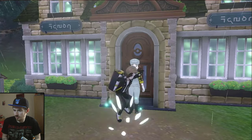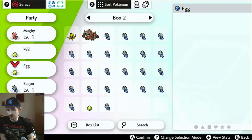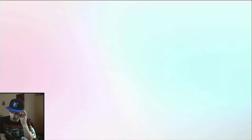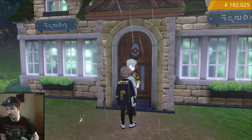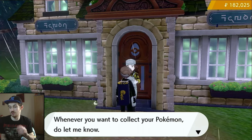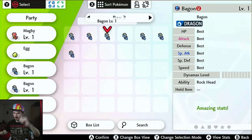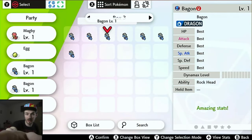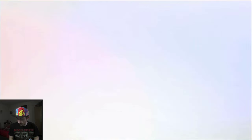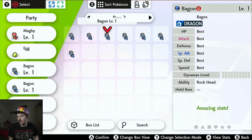Put the five-IV one back in the daycare and keep going. Actually, I got quite lucky — instead of stopping at five IV, I carried on with the four IV and managed to get the six IV directly. If you look at it right now, it has the right nature and it has six IVs. The only thing missing is the ability — we wanted the hidden ability, Moxie.